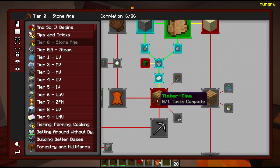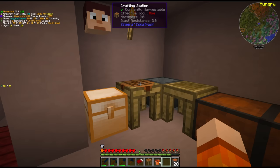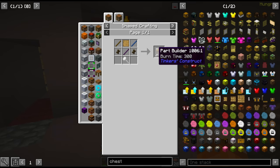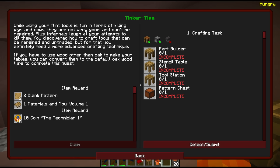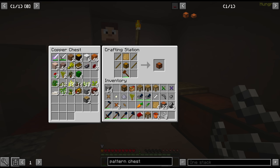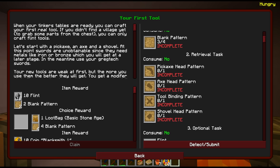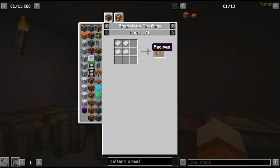In one of the recent updates to New Horizons, they changed a lot of the quests to be retrieval tasks rather than crafting tasks. Unfortunately it doesn't seem like that was the case with this Tinker Time quest, so we need to craft all these part builders again even though we stole them from the village. Of course it's not a simple recipe — string? I think we get string from one of the quest rewards actually. Here we are: the pattern chest, tool station, stencil table, and finally the part builder. Yeah, this is what we're after. Now it's time for our first tools.